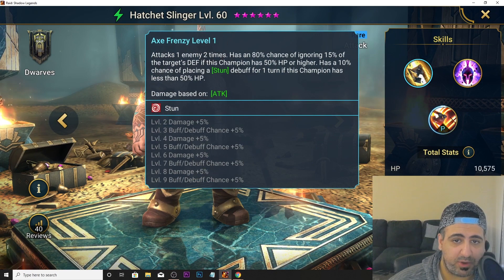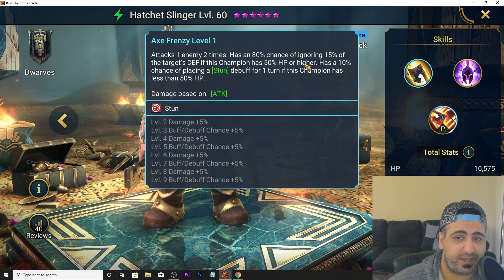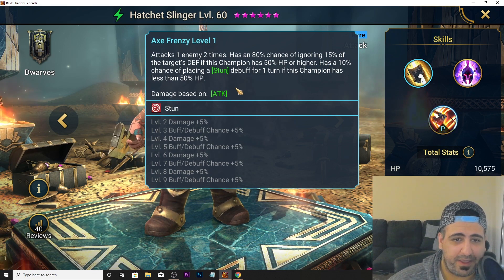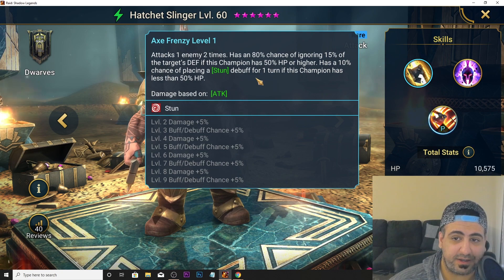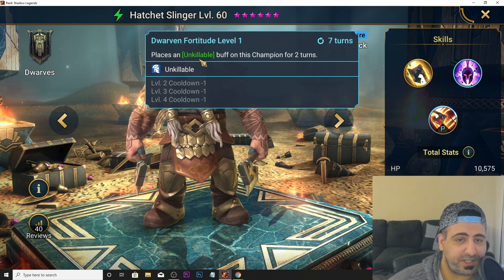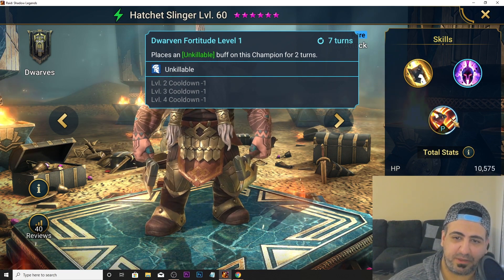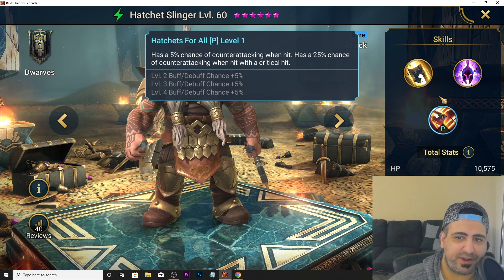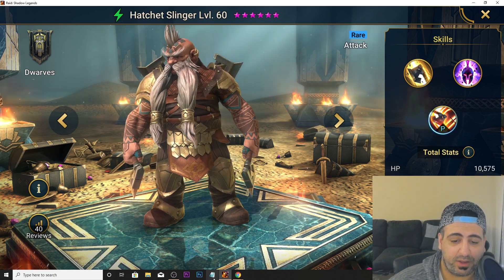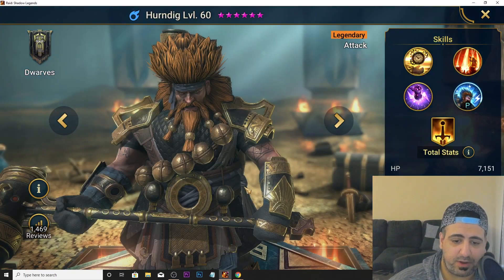Hatchet Slinger's A1 attacks twice with an 80% chance to ignore 15% of target's defense, but only if this champion has 50% HP or more — too many conditions. He has a 10% chance of placing stun only when below 50% HP, at which point he's probably dead. He does have unkillable on a very long cooldown, and a 5% / 25% chance of counter attacking. Overall he's not that good — usable if you can make it work.